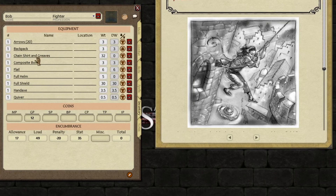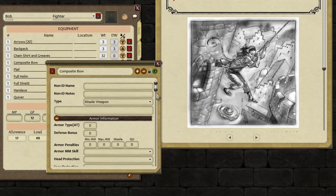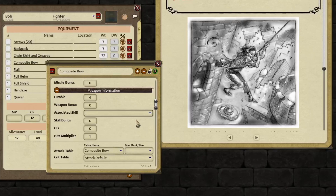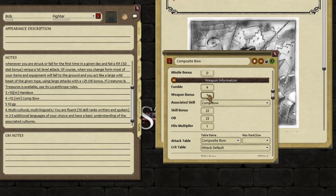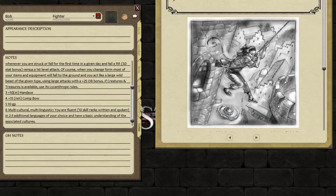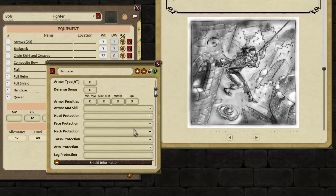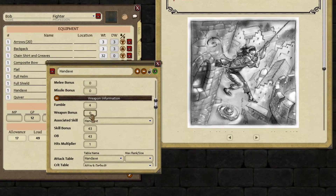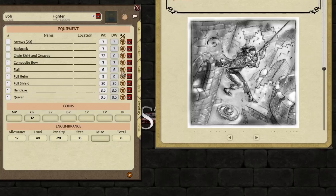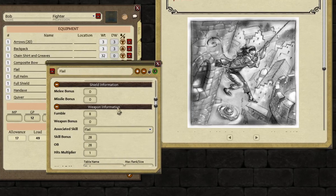Now let's associate some skills with these items because we want to use them in combat. The composite bow — click on the little red twisty, unlock it, and go down to Associated Skill. Associated skill for the composite bow — I believe I called it Comp Bow. Remember the notes: we had a non-magic comp bow, so weapon bow is here — 15. Lock that up. Add the hand axe — and that was a 10 magic. What skill it's associated with: Hand Axe. And it was a 10 magic. Lock it up. And a flail — which is just a mundane item. What skill was that associated with: the one I called Flail. Lock that up.